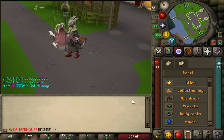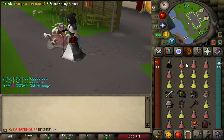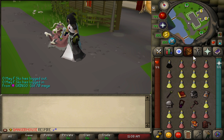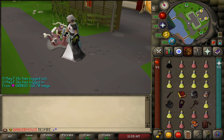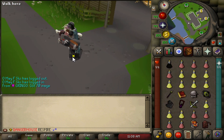If you have void I'd suggest using it over this gear because it has more damage output, especially with the bolts. Load the void preset — I've got my toxic staff, mage's book, and occult for mage. For range I'm using a Fury because I don't have an anguish. I'd also bring a ham joint because it's a fast attack weapon.